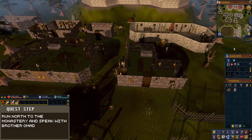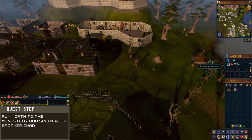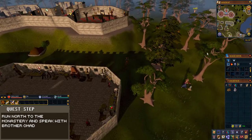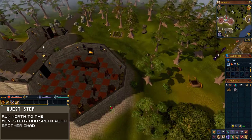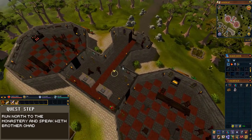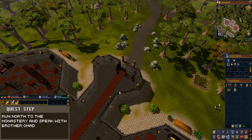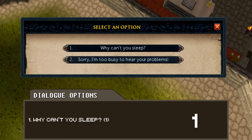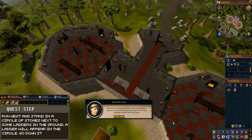Exit the building and run north to the monastery following my path. Enter the monastery and speak with brother Omad. When prompted, choose the first dialogue option: "Why can't you sleep?" After this you will see the quest overview screen. Choose accept quest.